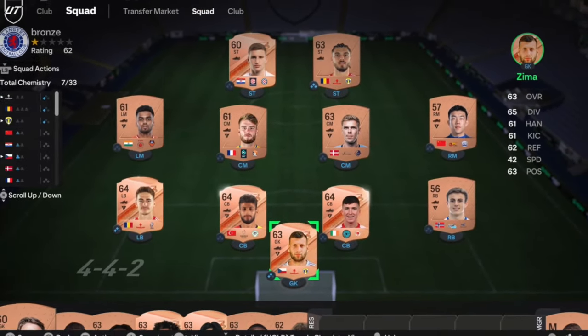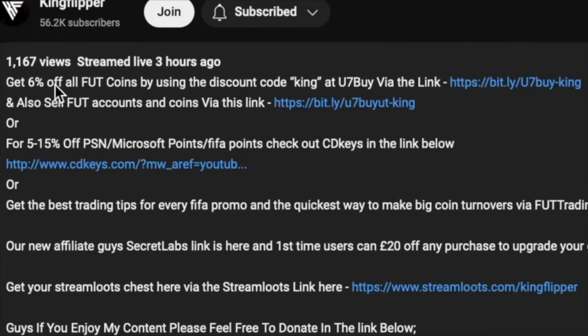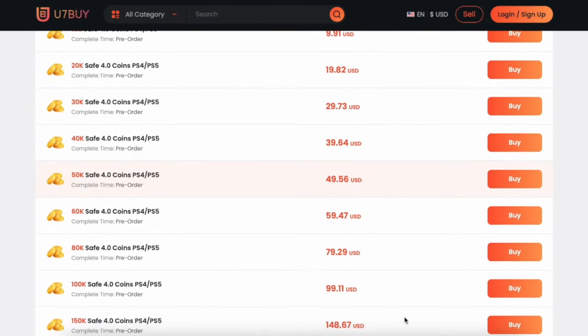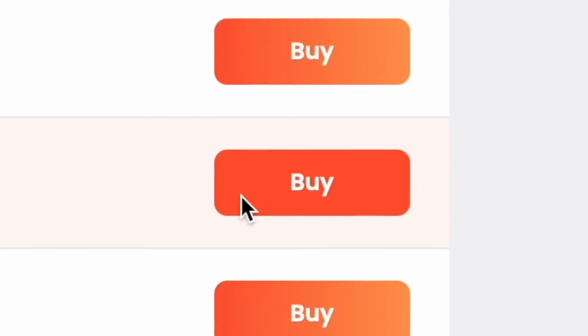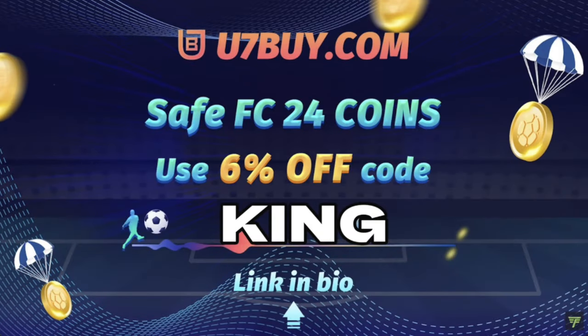You bored of having this stuff? Make it a beastie! You're obviously getting yourself on the description below, get yourself to use 7x, get yourself some cheap reliable coins and don't forget to use King with a cheeky 6% off. Right, let's get into the video.